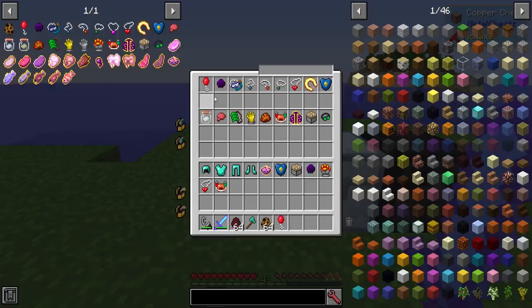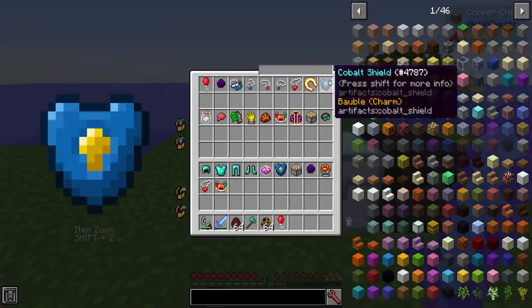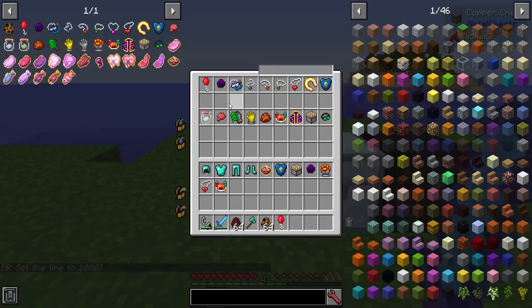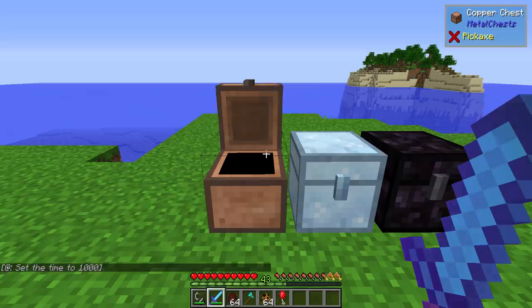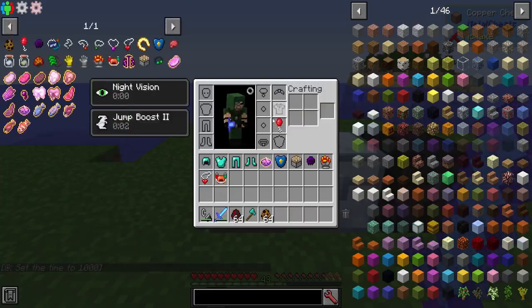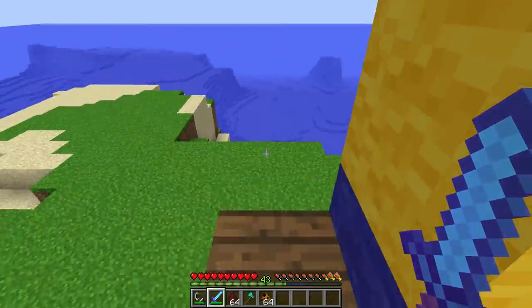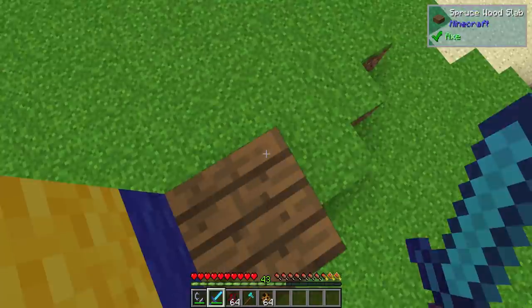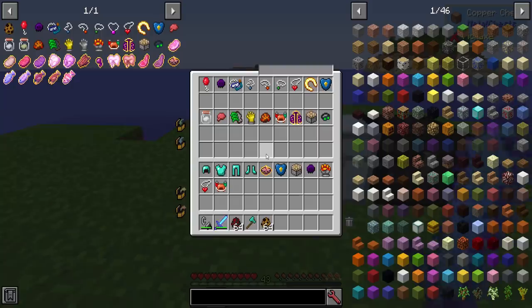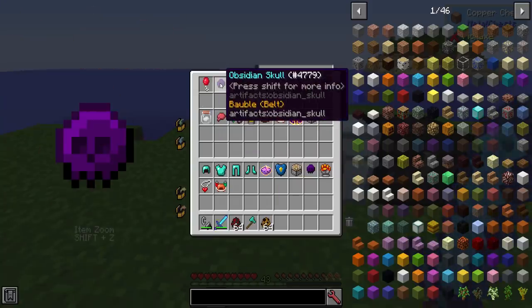I've got a little bit here — I just got a shiny red balloon. Any of these items, if you want to know what they do, all you need to do is hover over them. It says press shift for more information: allows the wearer to jump higher. It's pretty straightforward. It will go into your baubles slots. I've got a shiny red balloon which allows me to jump basically two and a half blocks tall instead of the standard one block tall, which is just all around nice.